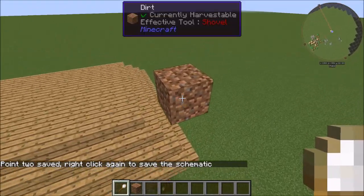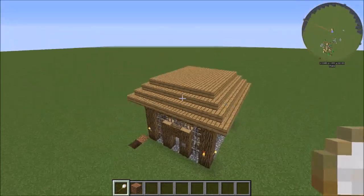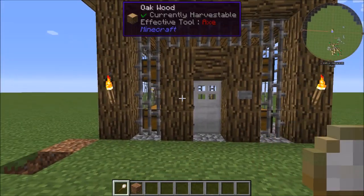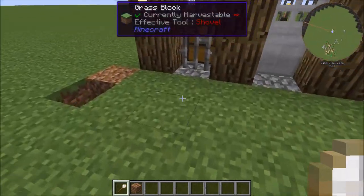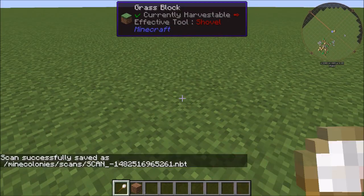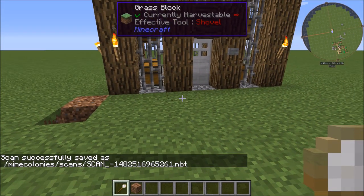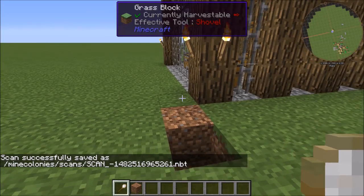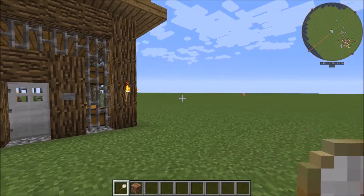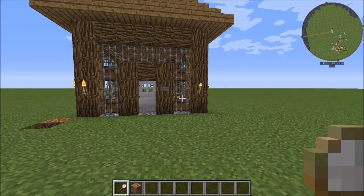At this point you can still delete or change any blocks within the defined box before saving. Then right-click one more time anywhere in the world - inside or outside the box, it doesn't matter - and it will say 'Scan successfully saved as MineColonies_scan_[name].nbt.' The .nbt is our file format, and the scan is saved to your .minecolonies/minecolonies/scans/ folder.